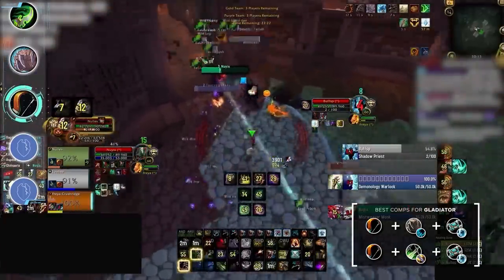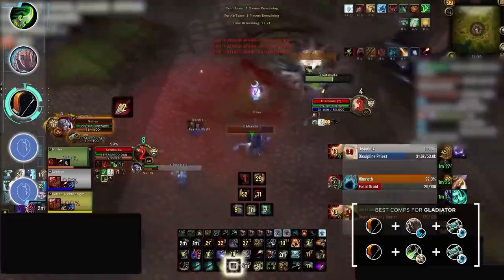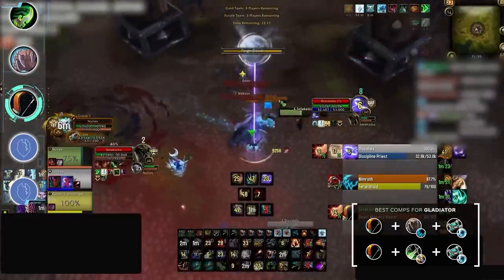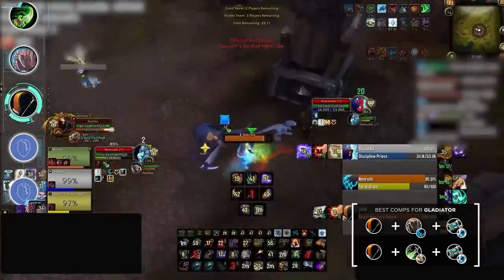If you don't want to play a standard meta comp, Thug Cleave is a really good alternative, especially for Survival and Marks. This comp might not have the best matchup spread compared to jungle and requires an experienced rogue to carry, but it's a solid choice for anyone looking to experiment.